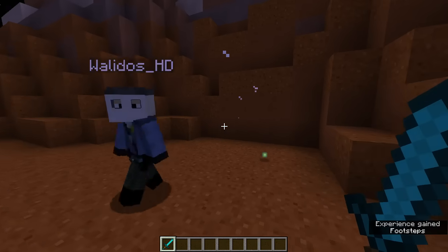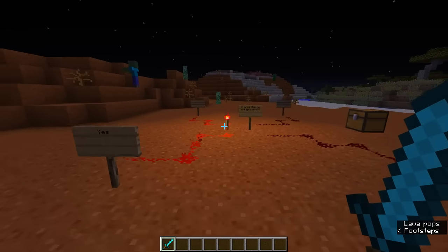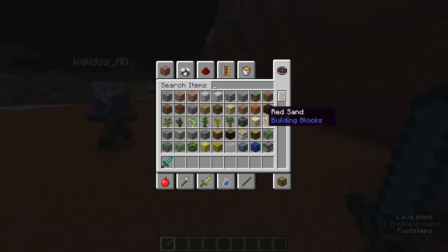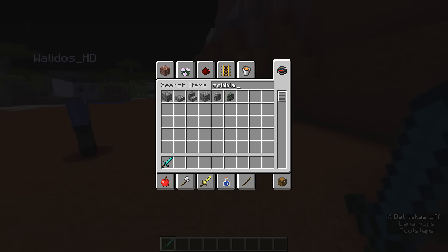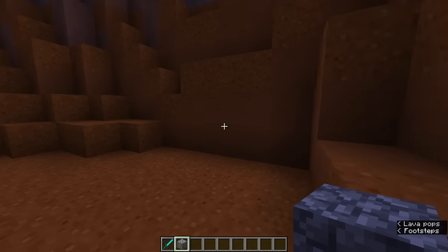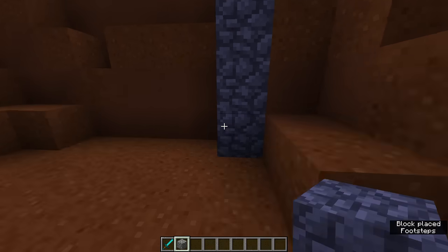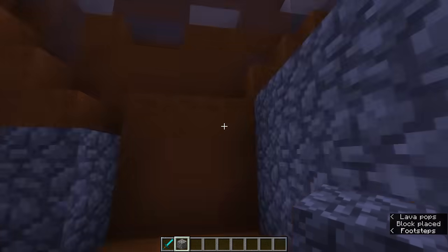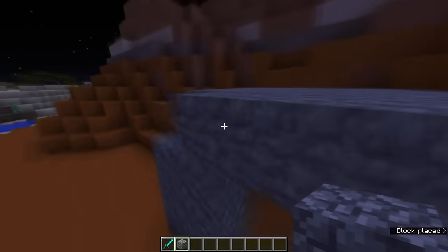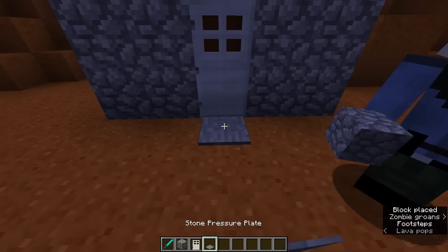So we got another thing we can do. We're going to make a small room right next to this and take the redstone with us. Let's make the room first using cobblestone. How big will the room be? It doesn't have to be too big — we need about nine blocks. We don't need torches; I think we can just use the redstone torch right here. See, this works.